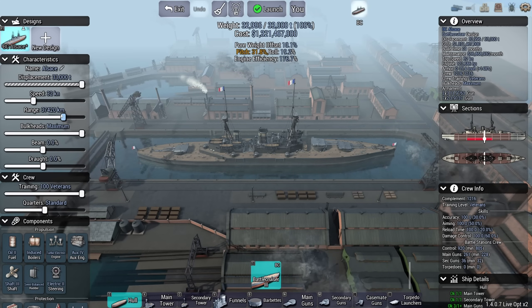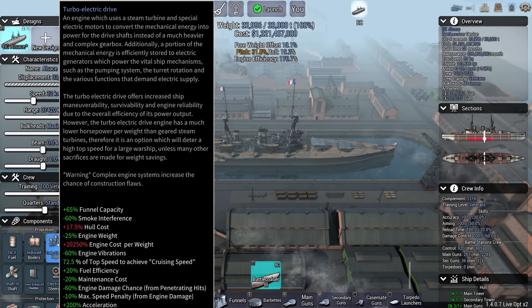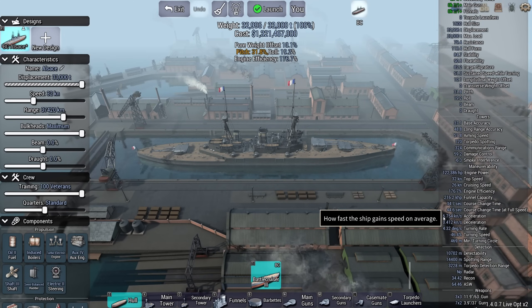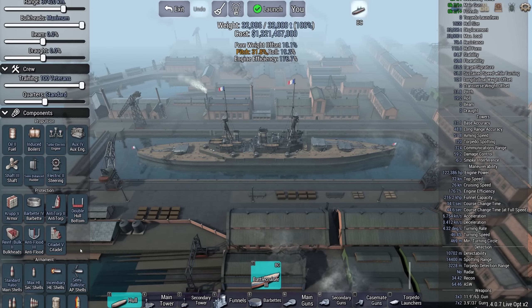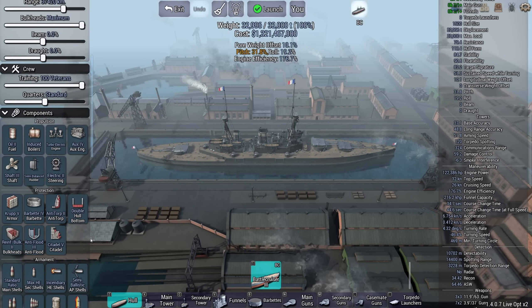Range is a bit excessive. Bulkheads max, beam standard, draft standard. Veteran crew, of course, if you can, go for it. Turboelectric drive - and as such the ship supposedly, on paper, has really good acceleration. In practice it doesn't, because the game just somehow treats this differently. When it comes to armor, we have the best that 1925 has to offer. We got Krip 5, Barbettes, some anti-torpedo protection, some double hull bottom, reinforced, and Citadel 5.